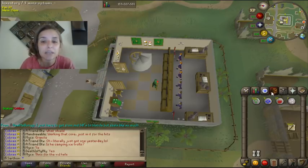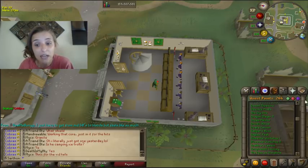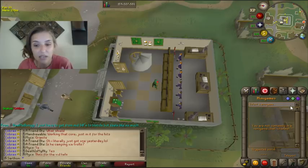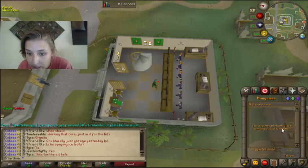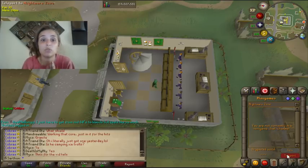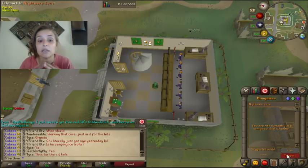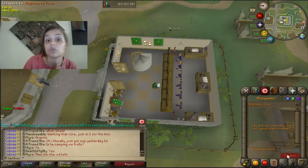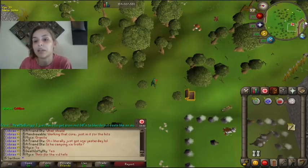How did I get my Pure Essence? A lot of that mining was in Varrock in the beginning. The second place I highly recommend is when you get 68 Magic, you can enter the Magic Guild. The Magic Guild has the closest Rune Essence mining place near a bank, so it's a shorter run than Varrock. That's another really great place.